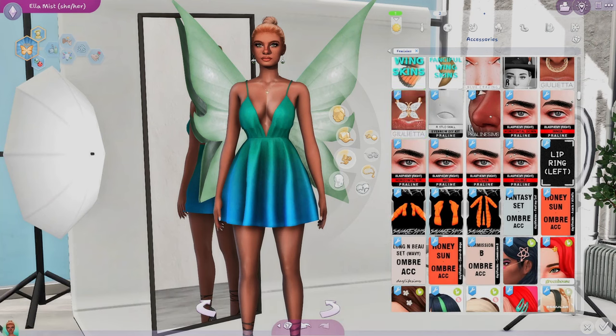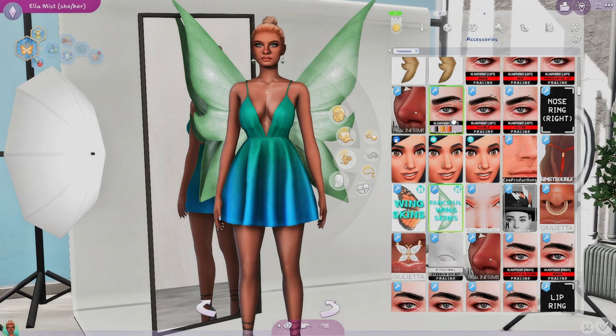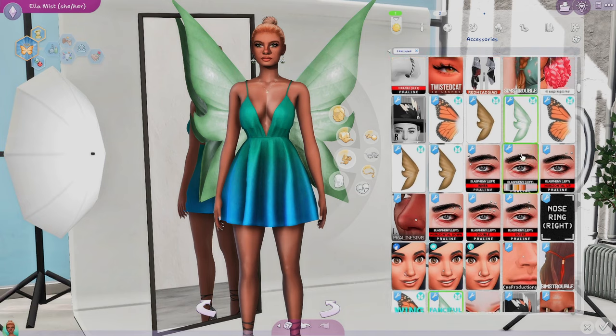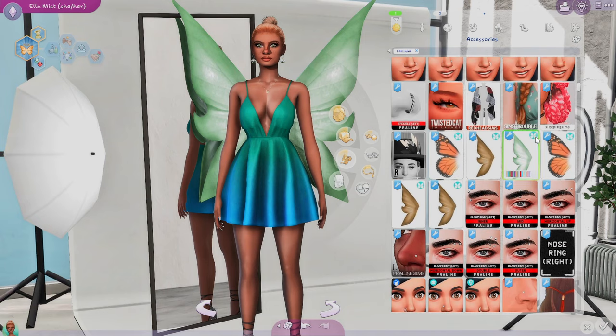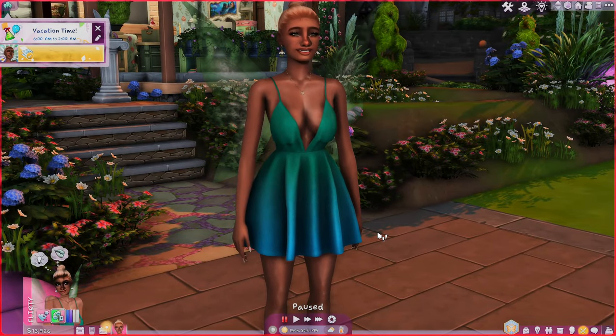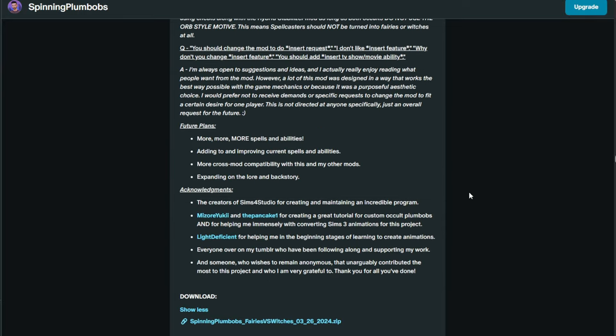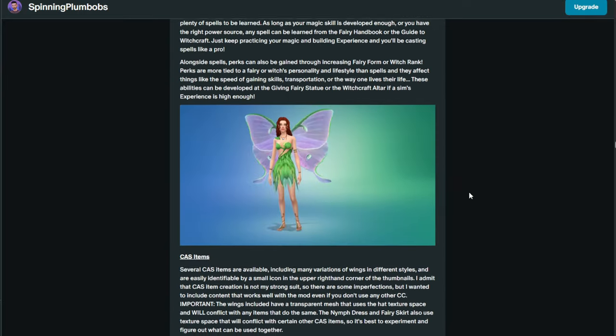Everything that comes along with the mod — the CC and the wings — has a little butterfly insignia on the corner of the picture. You need wing skins in order for your fairies to be fairies. You would just click that on your sim like an everyday outfit, and when they are channeling their magical skills, their wings will definitely show up.